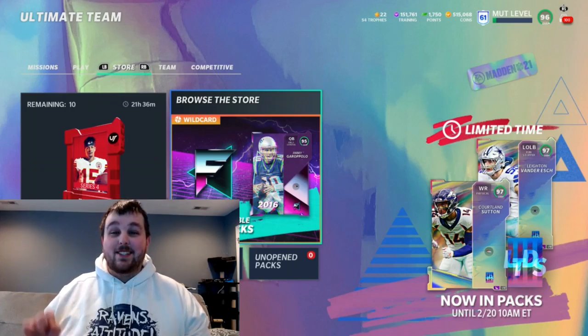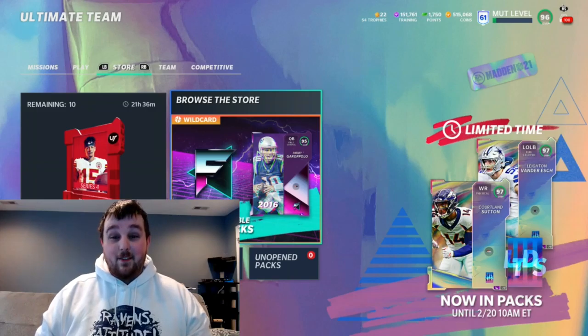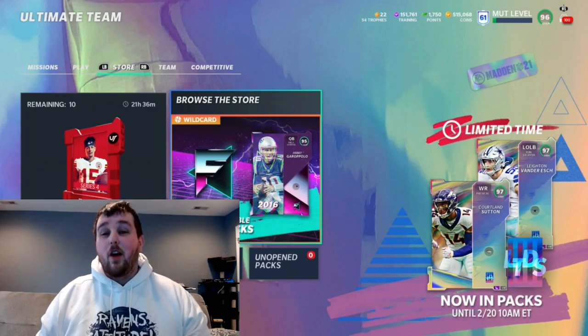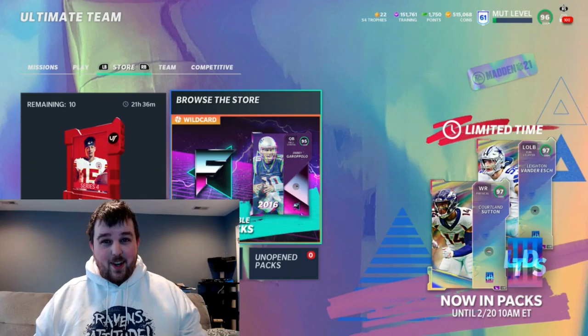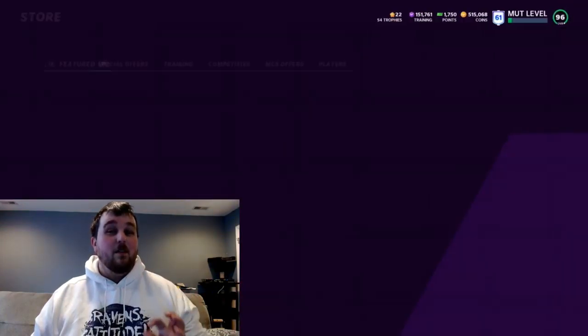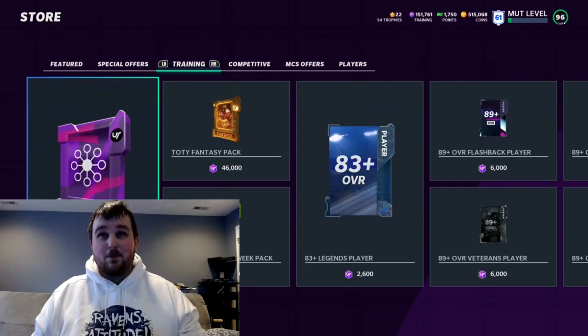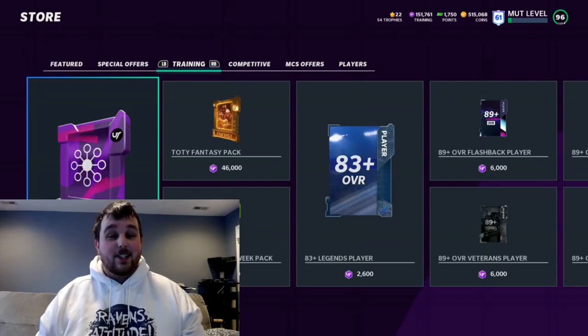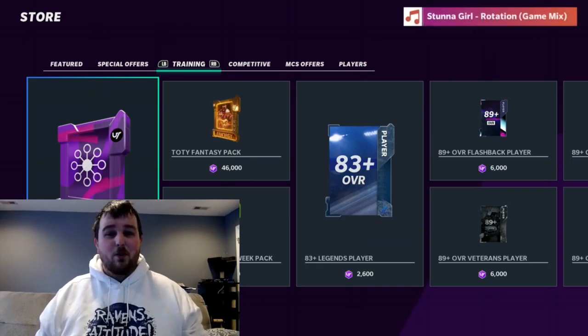Today we got two new LTDs out in packs: wide receiver Cortland Sutton from the Denver Broncos, as well as Leighton Van Der Esch, outside linebacker from the Dallas Cowboys, both 97 overalls. We're going to be pushing our luck, see if we can pull one of them, doing it a little differently today because they are now available in the training variety pack. We're going to be spending $150k in training to see if we can get lucky enough to pull one.